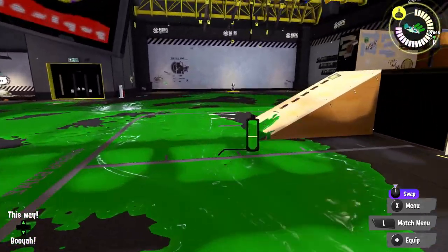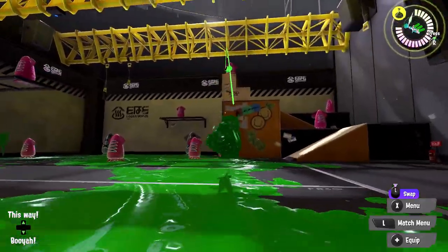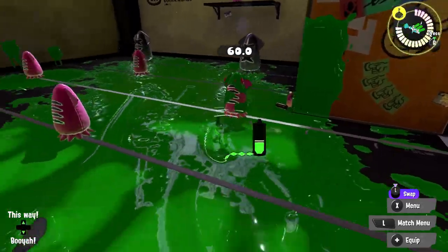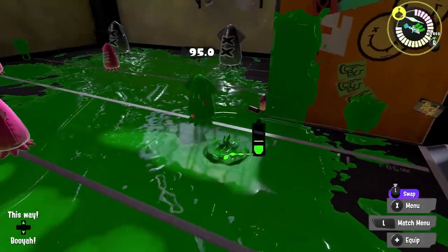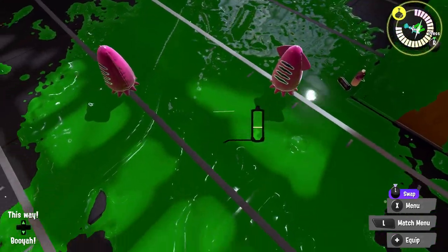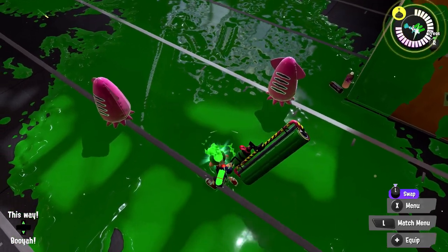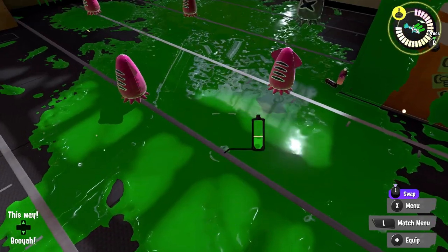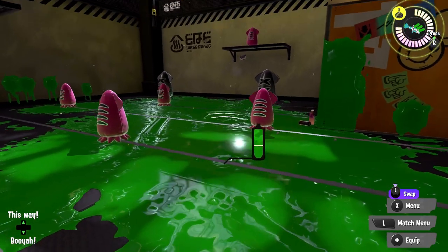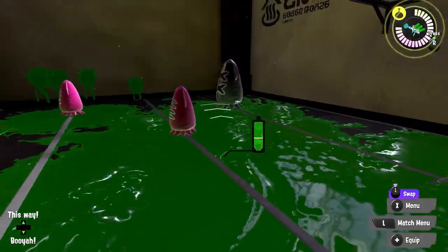Carbon Deco's kit is Carbon Roller and Burst Bomb. Burst bombs do 60 on a direct hit, 35 at maximum for a close indirect hit, and 25 at minimum for a far indirect hit. You can use that in a similar way to a vertical swing before horizontals — throw the bomb first to chip damage and then swing.